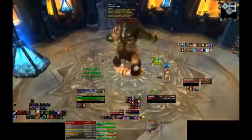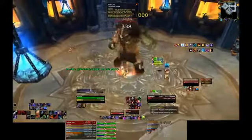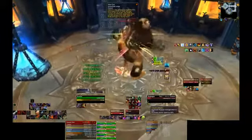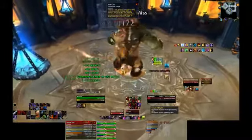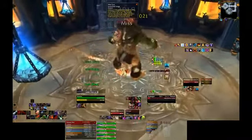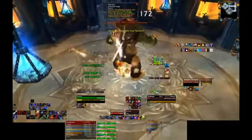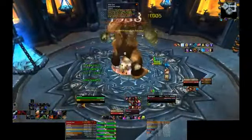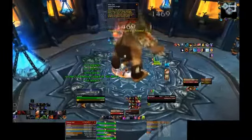We did this with two ranged DPS and three healers, with the tank healer standing in melee range. We worked out beforehand which DPS would run into melee if they both got a spore. Obviously if one healer and one DPS both got a spore, the DPS would move, allowing the healer to keep casting. And if both healers got a spore, the Resto Druid would have moved into melee range due to the ability to cast while moving.